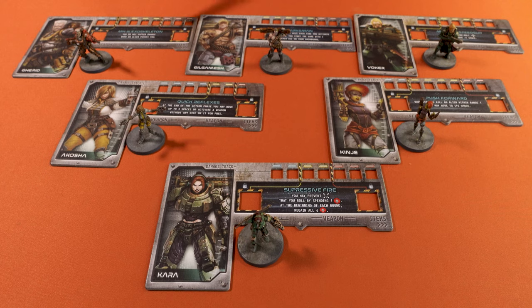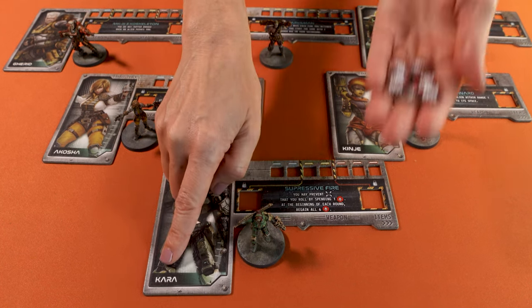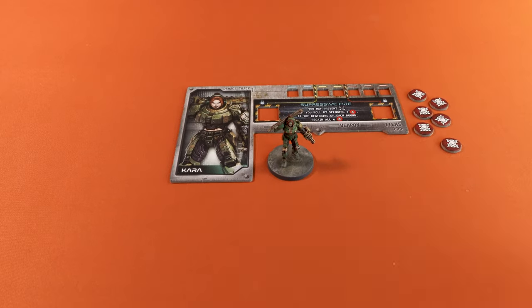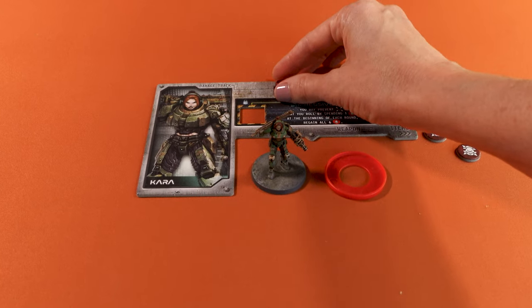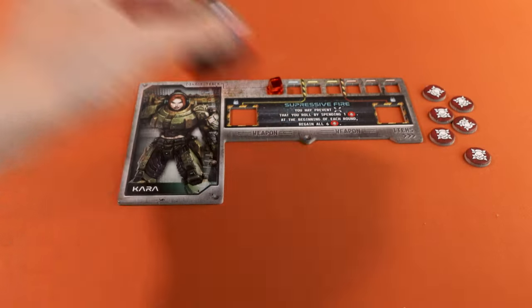Start by choosing one side of the map board and place it in the middle of the table. Then each player picks a hero, its dashboard and its figurine. Today I'll play a four player game, so we'll pick four heroes. It's best if you agree as a group as each hero has a unique skill — it's better if they complement each other. If you pick Cara, take the six Cara ability tokens and place them near her board. Then pick a colour, take its corresponding damage token and the base of the figurine. Place the damage marker on the leftmost slot on the damage track of the hero dashboard. Put your hero's figurine on its base and put it in the starting area.